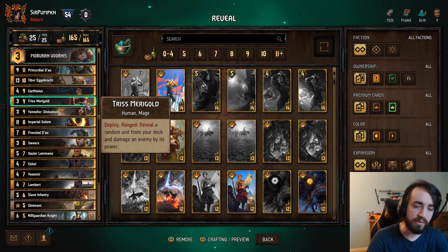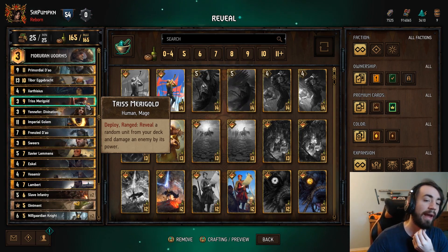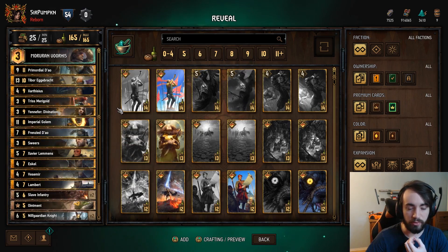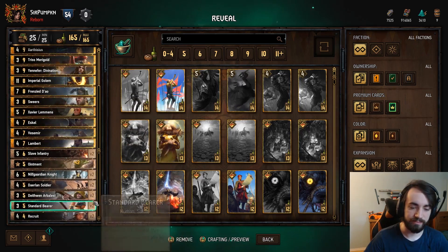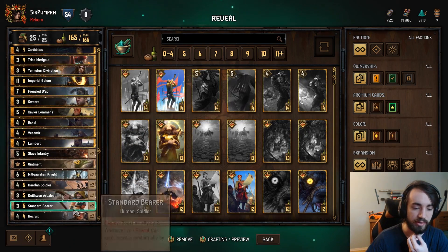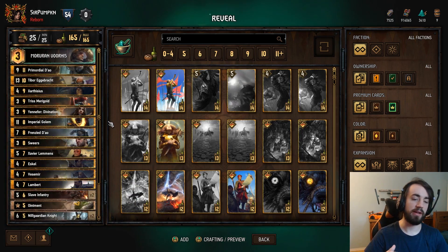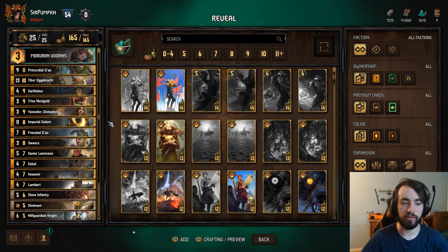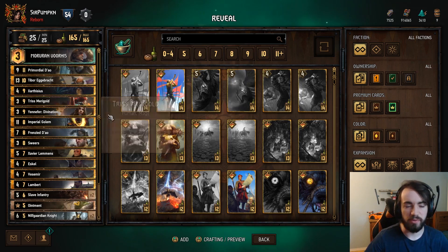Triss Marigold: Deploy, Range — reveal a random unit from your deck and damage an enemy by its power. So if you can roll higher cards like Tibor, Dao, Frenzy Dao, or Imperial Golem, you're going to be doing a lot of damage. The worst case is you reveal a bronze, or you pull out a Delarian Soldier or a Standard Bearer and get some value on it. Basically any card that has reveal synergy you're going to want to be playing in a reveal deck. Triss Marigold works quite well and it's extra removal in your deck.